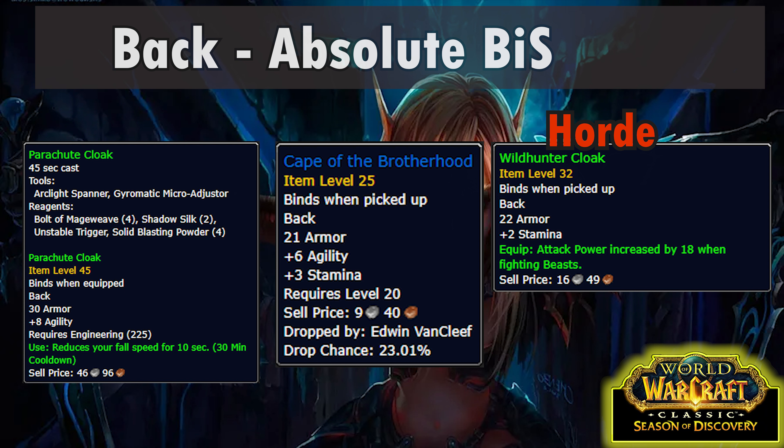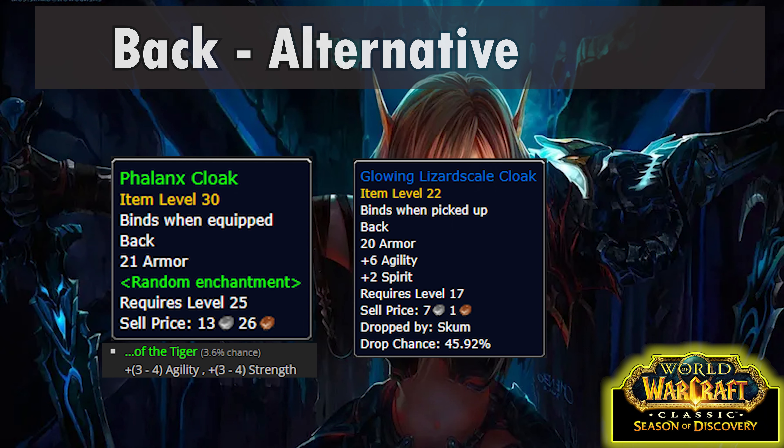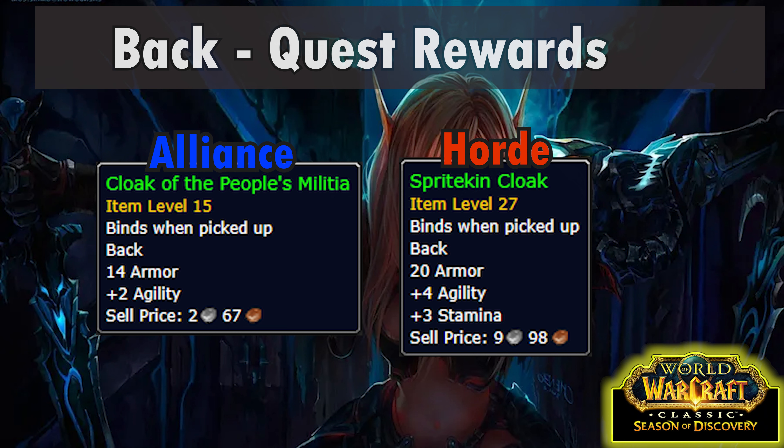Let's look at cloaks. There are three options that could be considered best in slot. A Parachute Cloak is an excellent option but is just barely on the border of what's possible — the pattern comes from fishing boxes in high-level zones or level 35+ mobs, and the Shadow Silk to make it drops from spiders over level 35. A more reasonable option is the Cape of the Brotherhood, a nice easy drop from Van Cleef in the Deadmines. One other contender is the Wild Hunt Cloak with 18 attack power when fighting beasts — a nice option to switch to whenever you're fighting beasts. A BoE green with agility and strength is decent, as is the Glowing Lizardscale Cloak from Wailing Caverns — both slightly worse than the Cape of the Brotherhood.